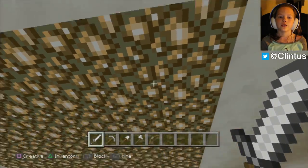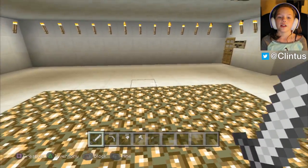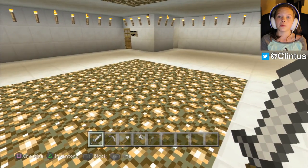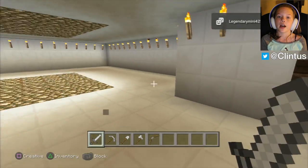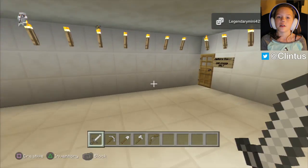On every floor I have this big square piece of glowstone, and they are all in the same spot. There are six floors. Every floor except for the very top one is going to have normal rooms, but on the top one I'm going to have two suites, which are going to be bigger hotel rooms with bigger things inside.